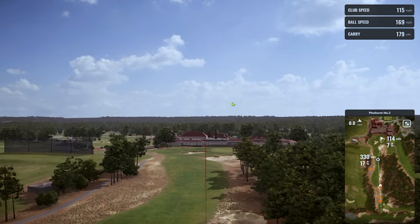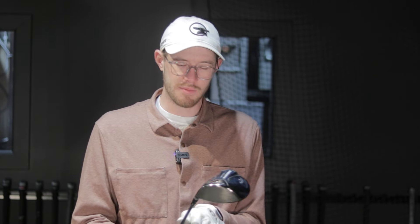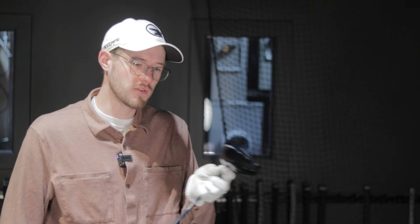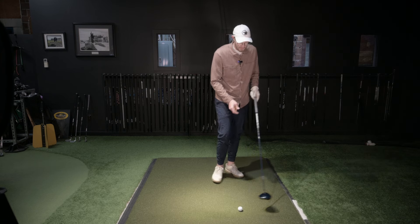The Paradigm Triple Diamond is generally for faster players. It's for someone who can draw it and doesn't want to hook it — it's more fade bias. It's a slightly different shape than standard Paradigm, with a smaller 440cc head. It's generally for a faster player who wants higher launch, lower spin, and more fade bias. That's kind of why I play it — otherwise I hook everything else.